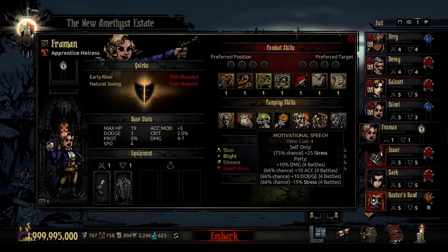The second custom camping skill is Motivational Speech. This is time cost 4. You have a 75% chance of giving yourself 25 stress from giving this speech, but the rest of the party receives a 10% damage buff and a 66% chance at each of the following effects: plus 10 accuracy for 4 battles, plus 10 dodge for 4 battles, and minus 15% stress given for the next 4 battles. This is very good for survivability in dungeons. The only real downside is that 75% chance she gets stressed out, but if you've got good camping units for removing stress, you can counteract that.